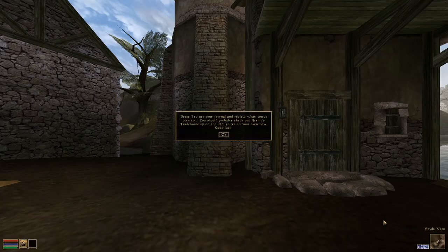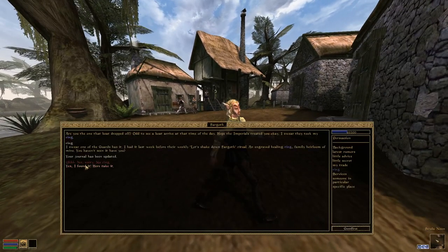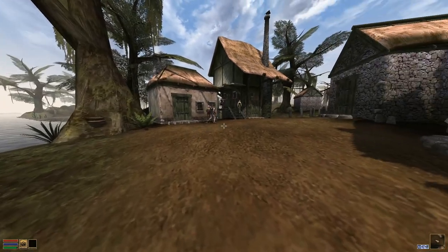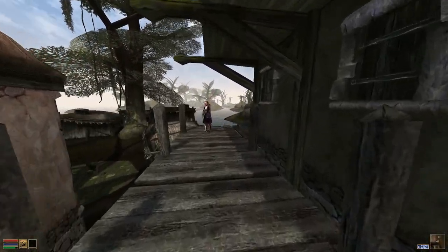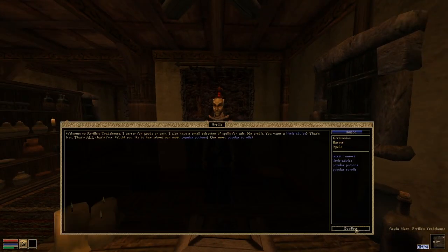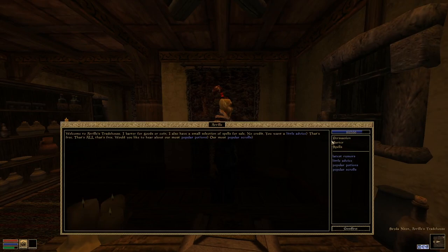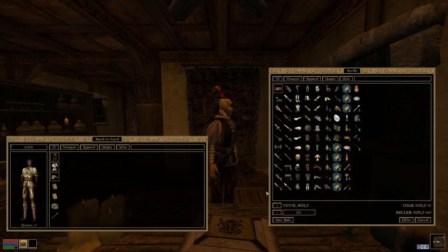If we had the limeware platter on us when he stopped us from stealing, he'd take it off us. So we'll give the ring to Fargoth, which gives us a nice little bonus with Arrille so we can sell the limeware platter. So sell that, and we can pick up a long blade, a short blade, and an axe.